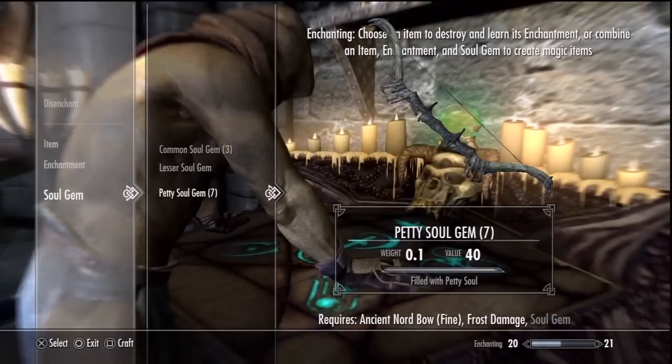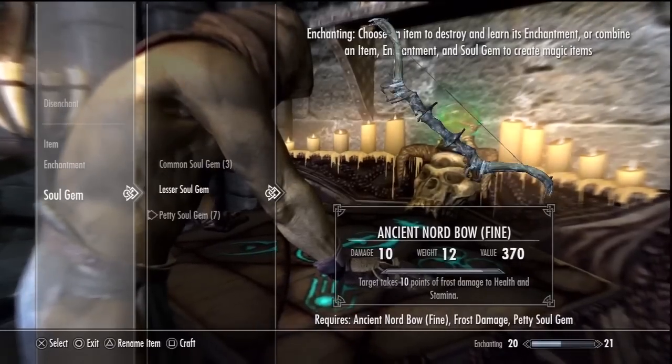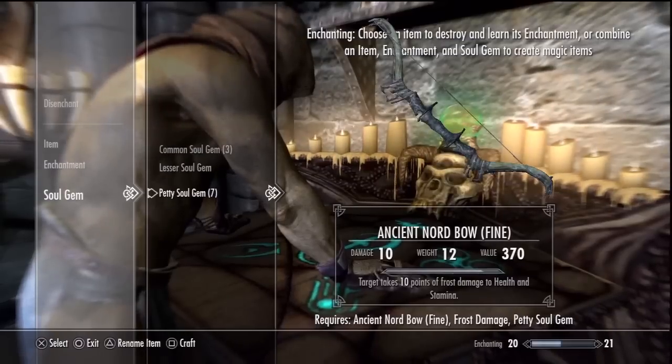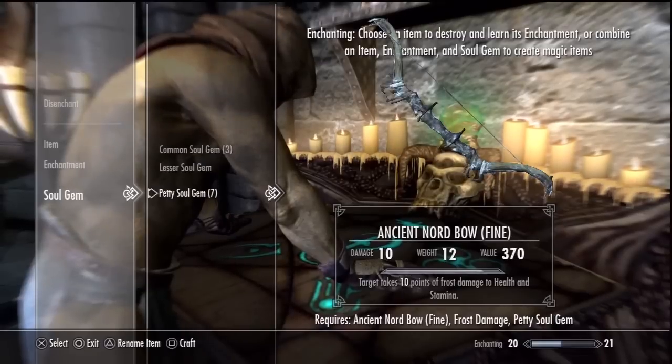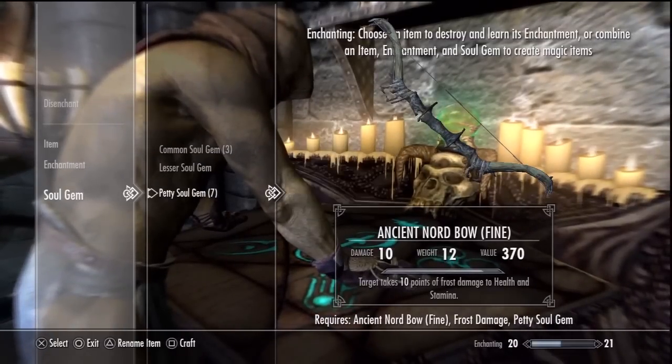You're gonna kill animals — different animals go in different gems, and different gems make stuff more powerful or less powerful. And you can also steal soul gems, and lots of ways to get them. But the easiest way is soul trap. It's a spell. And then you'll take their soul.